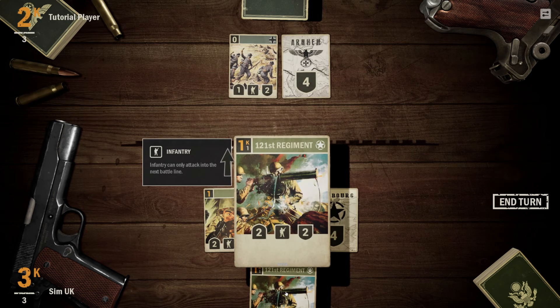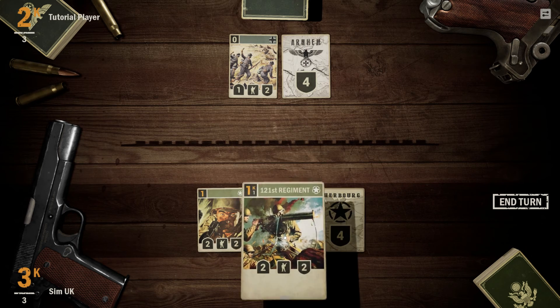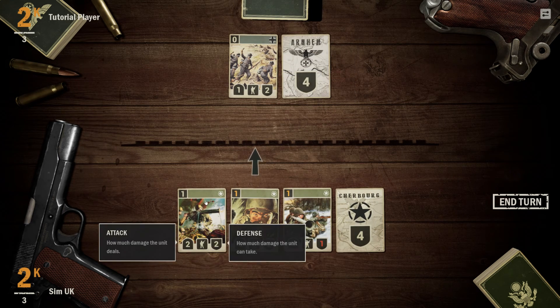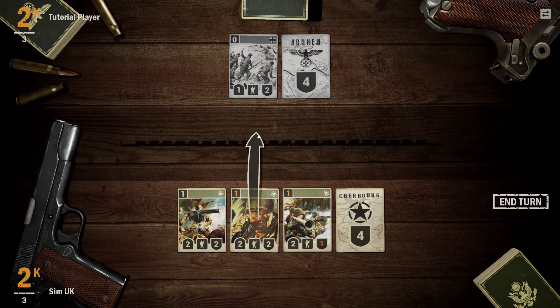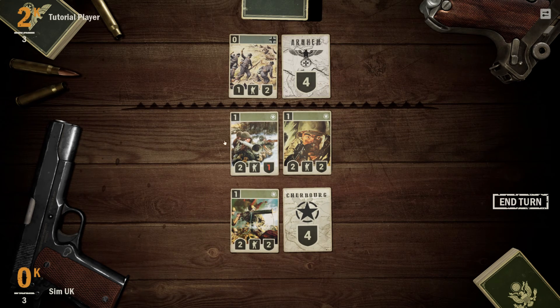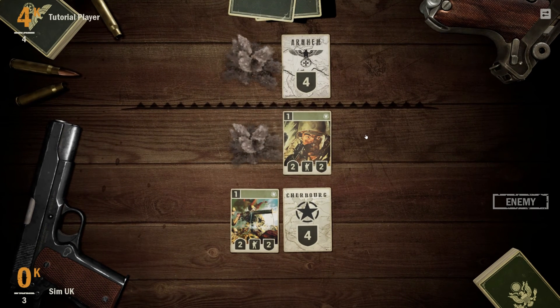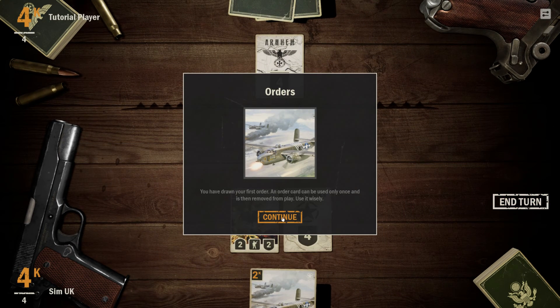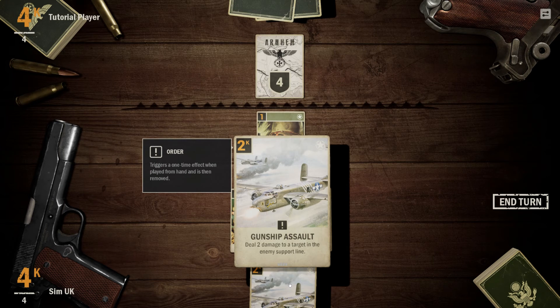Capture the front line. The front line has been cleared of enemy units — advance your units and get into position to attack the enemy HQ. Infantry can only attack into the next battle line. You've drawn your first order card. An order card can be used only once and is then removed from play — use it wisely. Gunship Assault: deal two damage to a target in the enemy support line.